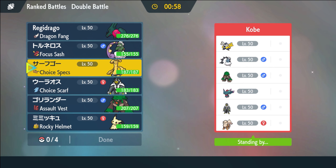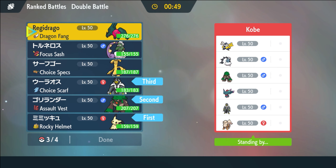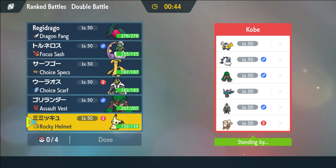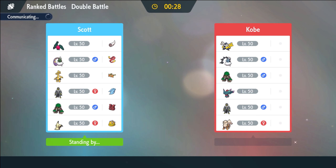Do we need Tailwind in this matchup? Probably not — our team's pretty quick. I'm going to lead with this and go Urshifu in the back. Actually, I kind of need Tailwind for Regidrago, right? If my late-game win condition is the Regidrago, I kind of need it. Maybe that's my play — leave Urshifu in the back.